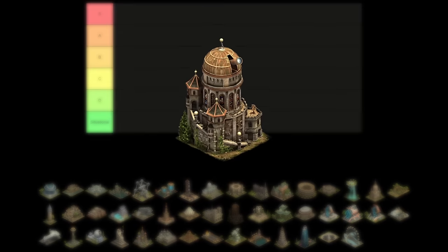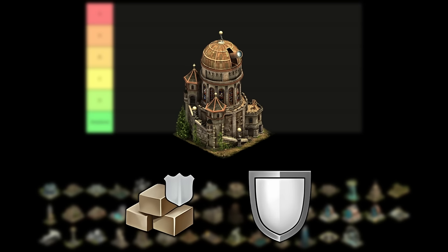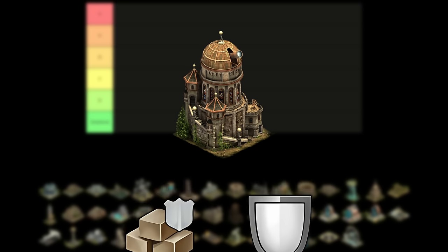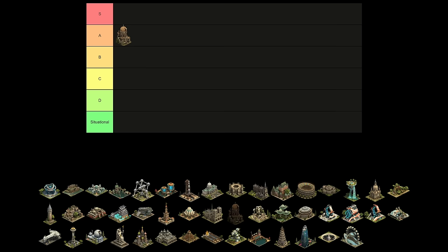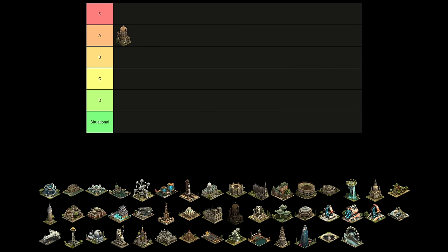First up is the Observatory. It provides guild goods and support pool in a pretty decent size of only 3x3. This one goes in the A tier. With the Guild Battlegrounds update, guild goods are more important than ever, and this is by far the most efficient great building for guild goods.